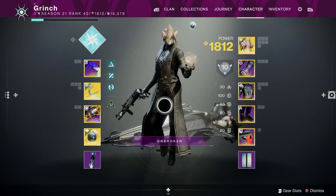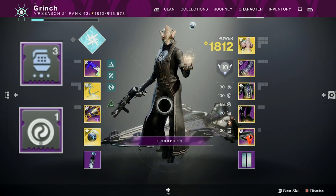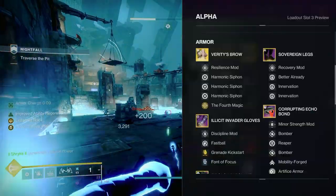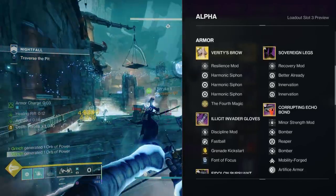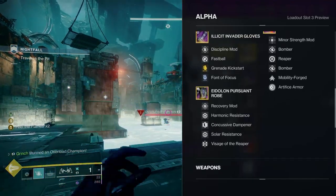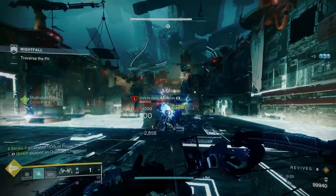Stat-wise, this is obviously a grenade-heavy build, so Discipline is a must — anywhere between 70 and 100 is perfect. If you can't hit that 100 mark, simply slot a Font of Focus and a Harmonic Syphon, allowing you to have nearly infinite proc on the +30 Discipline. Other than that, you're free to spec your stats however you want. For mods, I use the same set regardless of subclass: 3 Harmonic Syphons on the helm to create heaps of orbs, Fastball, Grenade Kickstart, and a Font of Focus on the gauntlets to increase grenade regen further, whatever damage resistance applies to the activity on the chest, Better Already and two Innervations on the boots for even more grenade regen, and a Bomber and Reaper on the class item. There is room for change — on the helmet you can swap a Syphon for an ammo finder, and on the gauntlets you can change Font of Focus to another Kickstart if you hit 100 Discipline.